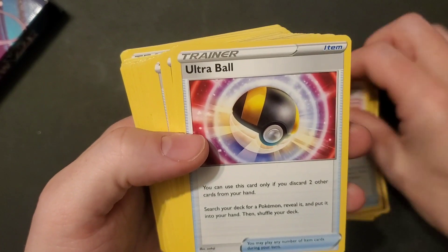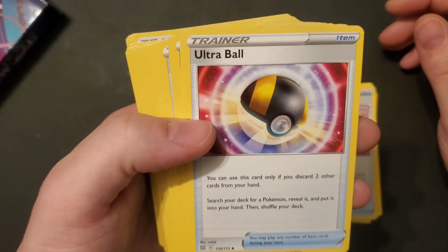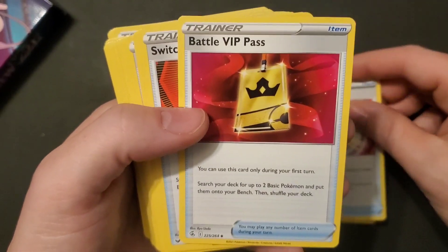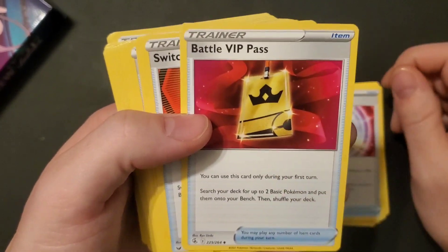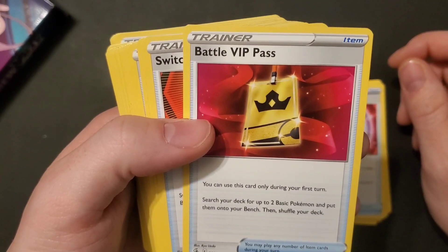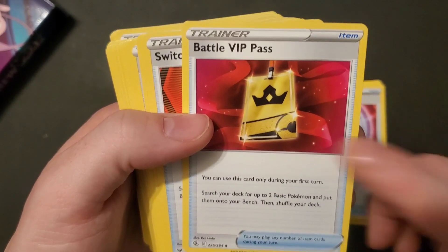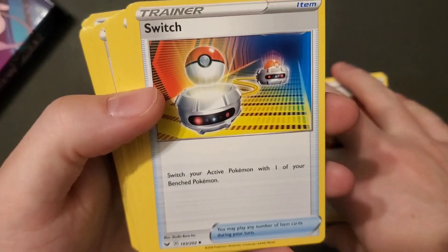Meloetta is weak to Dark, resistant to Fighting, retreats for one energy. Power Tablet — this turn your Fusion Strike Pokémon's attacks do 30 more damage to your opponent's active Pokémon. Ultra Ball — discard two other cards from your hand to search your deck for any Pokémon, reveal it, put it into your hand. Battle VIP Pass — you can only use this card on your first turn, but you search your deck for up to two basic Pokémon and put them on your bench. It's a neat gamble — really good if you get it first turn.